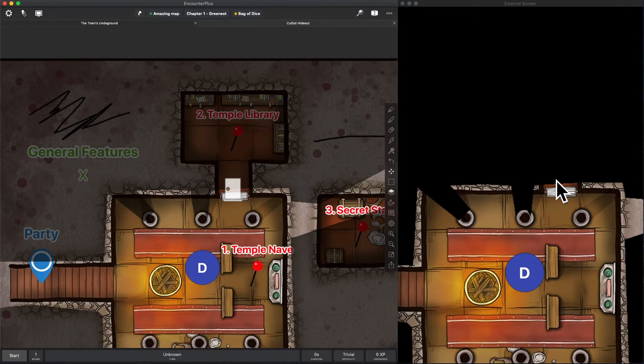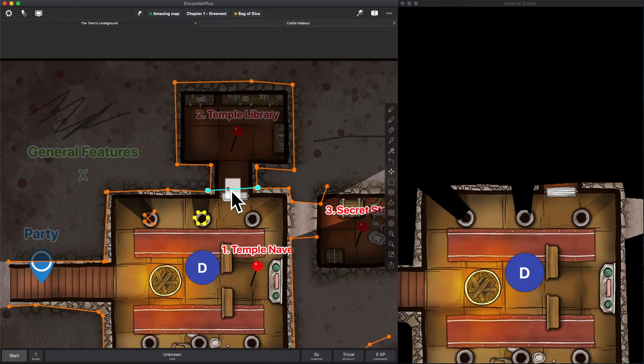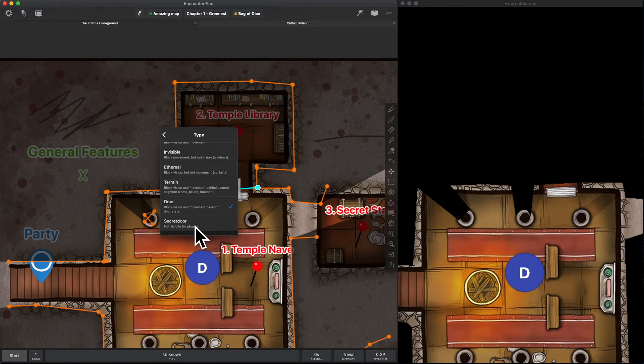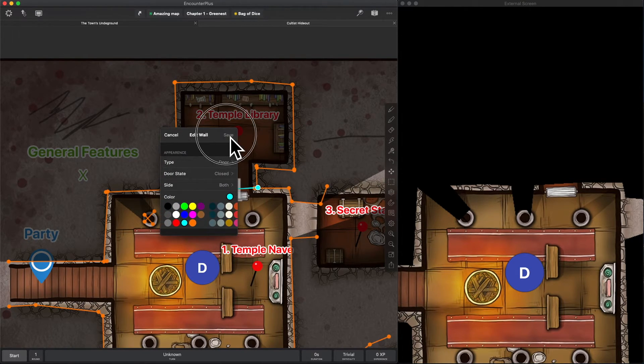While we're talking about features that aren't quite here but are in the works — if we go to the wall layer, select this again, and hit edit, we will be able to set doors as secret doors. Right now secret doors work just like normal doors, but these ones would not be visible to players. So if you're prepping maps you can start doing that now, knowing that in the future it will work correctly so secret doors don't show an icon to players.